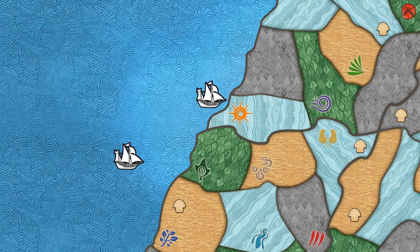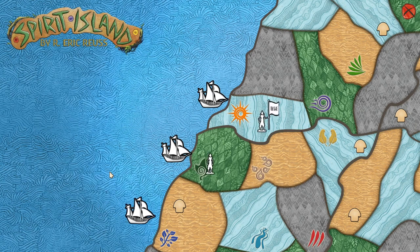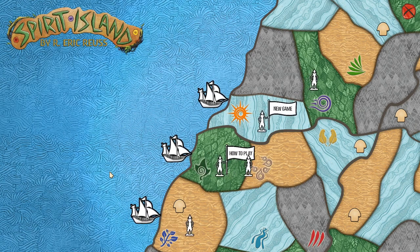Welcome back to Stomsta Games, the place to find new strategy games. Today we're gonna play Spirit Island, which is a digital board game. It's a very cool game.